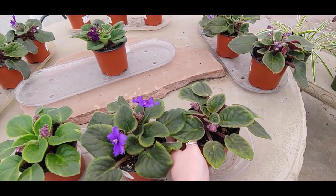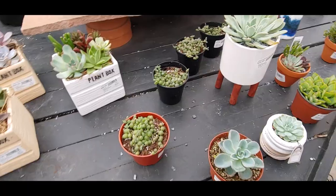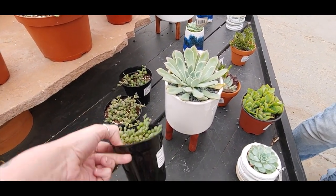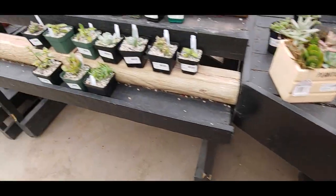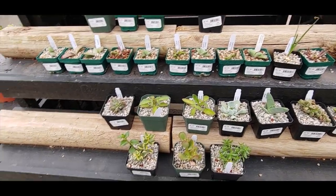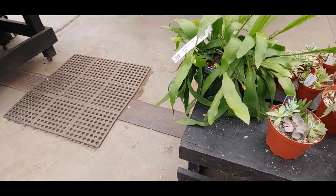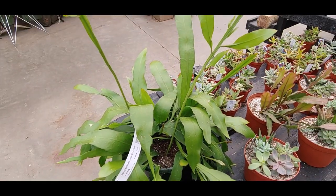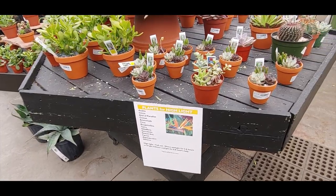Cute little African violets — there's our $7.99. Little string of pearls, little string of death. I kill them every single time. Because literally every single time I've had one, I kill it. I just can't get them right. Dang, look at this thing — $120. That's beautiful though. They have a bunch of them. Oh wow, oh my goodness. That's the biggest one I've ever seen, I think. That's crazy.